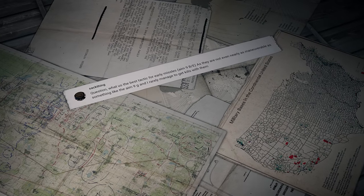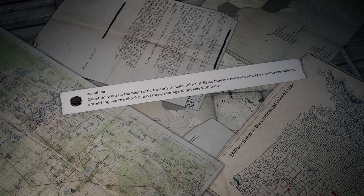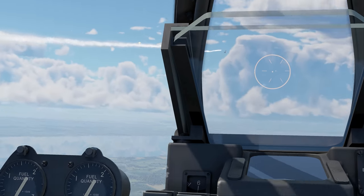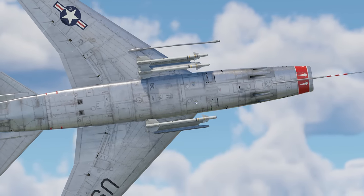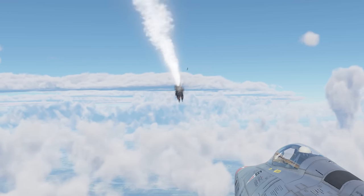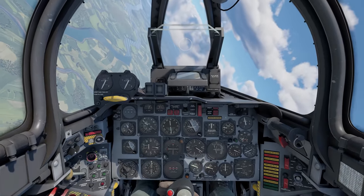Another question comes from Sack Thing: 'What's the best tactic for early missiles like the AIM-9B or E? They're not even nearly as maneuverable as something like the AIM-9G, and I rarely manage to get kills with them.' Unfortunately, early air-to-air missiles can't boast very high efficiency and you can't really improve that much — they were like that in real life. In the game, this kind of ordnance can help you destroy cumbersome targets like bombers, and also force a fleeing enemy to maneuver and lose enough speed to finish them with cannons.